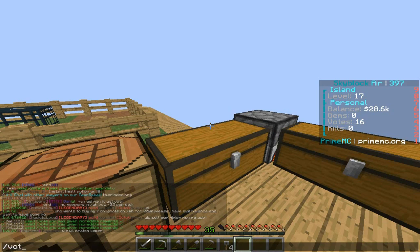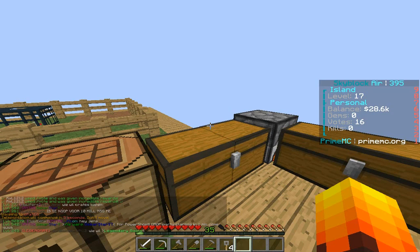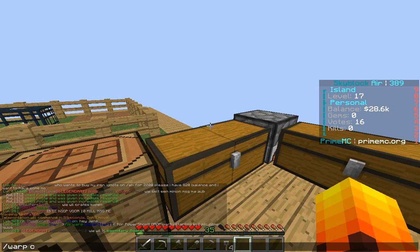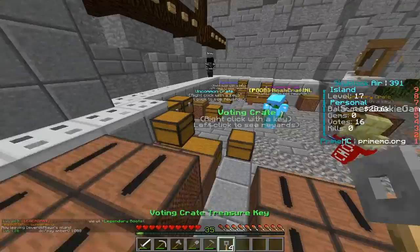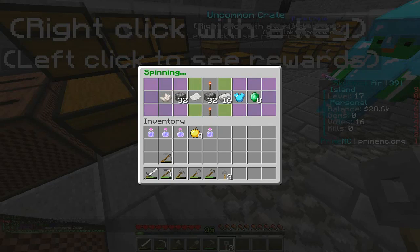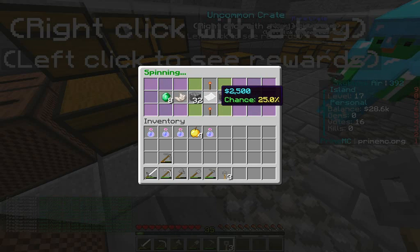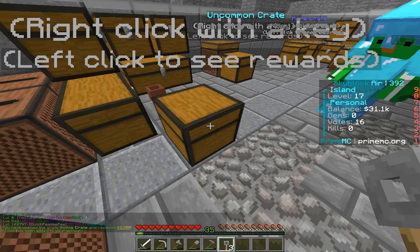Okay, let's see what we're gonna get from our first key. Alright, we're gonna get cobblestone. One other thing I did get was a stack of dirt, so that's always nice to have. What are we gonna get next?